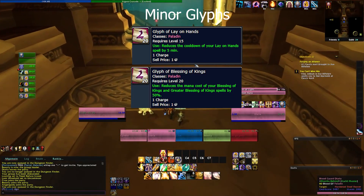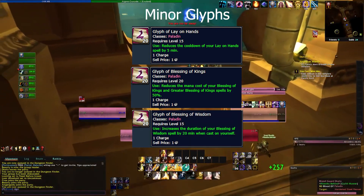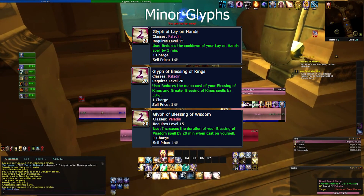For minor glyphs: Glyph of Lay on Hands, which reduces the cooldown by five minutes; Glyph of Blessing of Kings, which reduces its mana cost by 50 percent; and Glyph of Blessing of Wisdom, which increases the duration of Blessing of Wisdom when cast on yourself by 20 minutes.